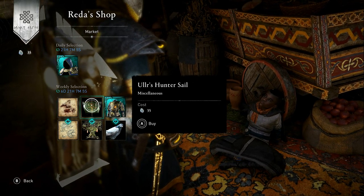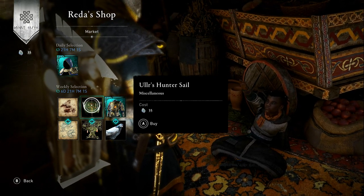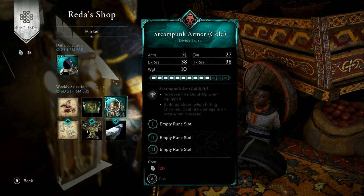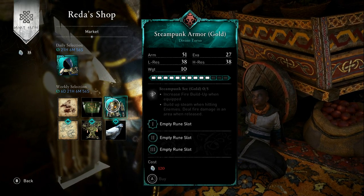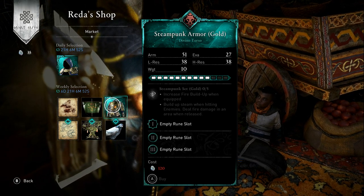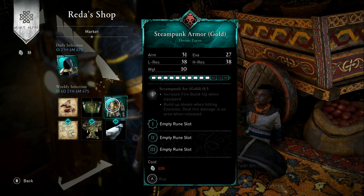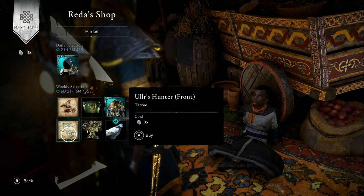On to the weekly: Hell's Damnation front tattoo, that's 35 opals. Moving on, we have Ulu's Hunter Sail for 35 opals - that's for your ship. We have the Steampunk Armor in gold, so we have the Steampunk Armor and the Steampunk Cloak of the same variant - that is awesome. That's 120 opals, basically the same ability: increase fire build-up when equipped.